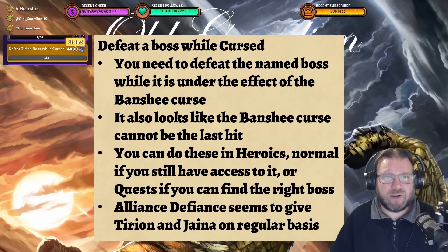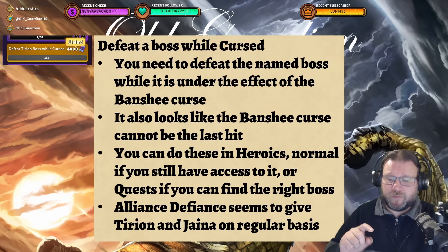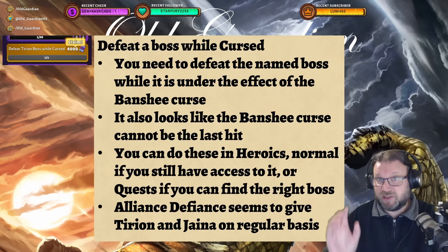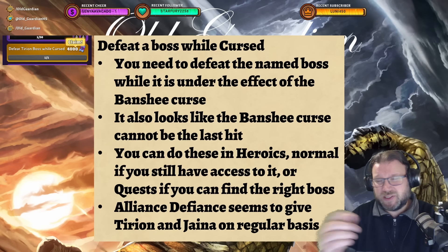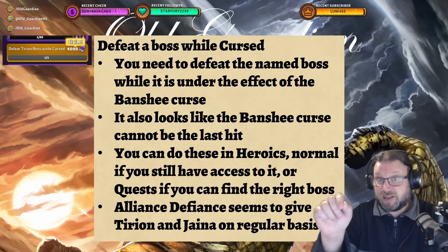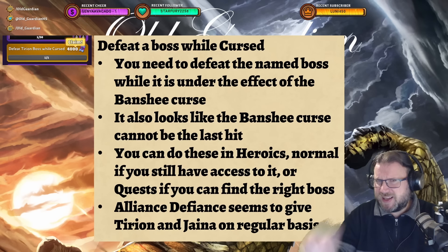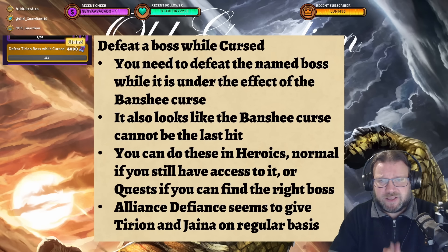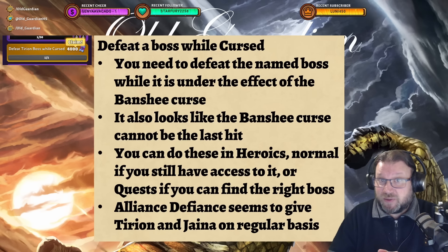Probably the most difficult challenges are the ones that require you to defeat a boss while cursed. There's one for Jaina, one for Tyrion, and one for scenarios. You need to defeat the named boss in its map while it is under the effect of the banshee curse — a banshee that doesn't get to steal a mini reaches the boss and applies a damage-over-time effect instead of possessing it, and you have to kill the boss while that effect is ongoing. Note that the banshee curse cannot be the last hit — you need something else to hit it too. You can do this in heroics, normal mode if still available, or in quests if you find the right boss. The Alliance Defiance quest modifier gives you Tyrion and Jaina regularly, making them the easiest to complete there. Heroic Jaina is lower level, so it's more accessible; heroic scenarios can be a bit trickier.